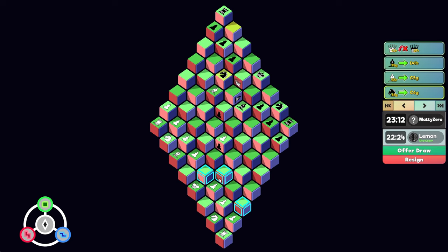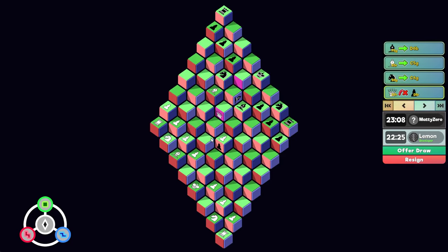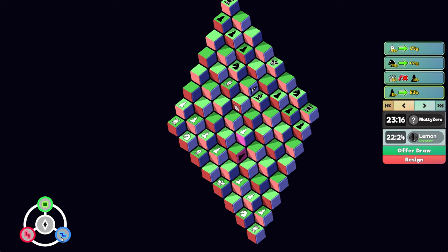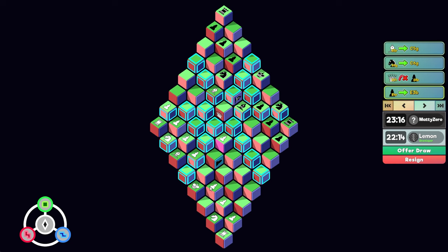I do want to deal with this pawn. I could go here. Let's take this pawn. So now this pawn — I think what he might want to do is go to the blue dimension, so that would be this square. That's exactly what he does. So now I have to deal with this. This next square for him is defended by this bishop now.